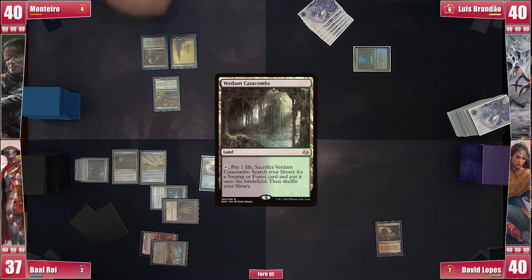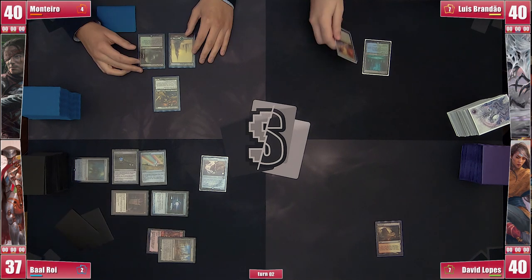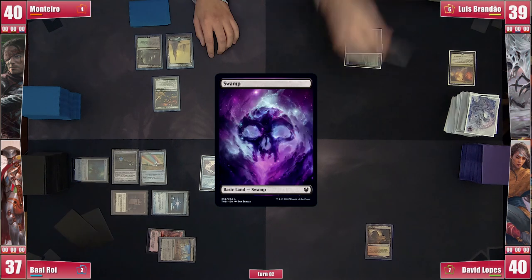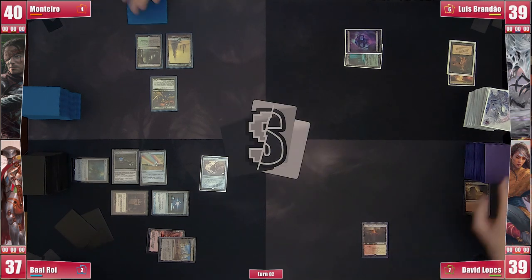Monteiro plays a Verdant Catacombs and passes. Not having put a land into play, the table guesses he might have none at the ready. Brandão plays a Prismatic Vista and cracks it for a basic Swamp, then plays a Demonic Tutor for a Mana Crypt. On his end step, David cracks Arid Mesa for a tapped Sacred Foundry.